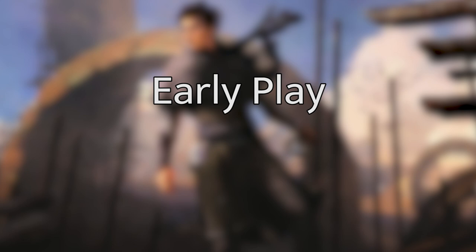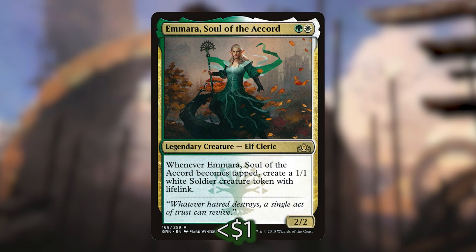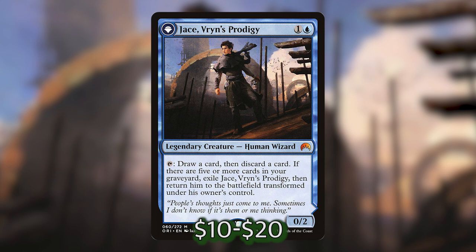Moving on to the meat of our deck, let's talk about a few legendary creatures we can cast before getting Asika out. It's really good to have some creatures that cost one or two mana so that by the time you're casting Asika, you already have some extra ramp. The ones I've included are Hope of Ghirapur, Kytheon, Hero of Akros, Arahbo, Soul of the Accord — which will create a 1-1 white soldier token with lifelink when she taps as a mana dork — and Jace, Vryn's Prodigy, which we can use as a looting effect and flips into a really good planeswalker.